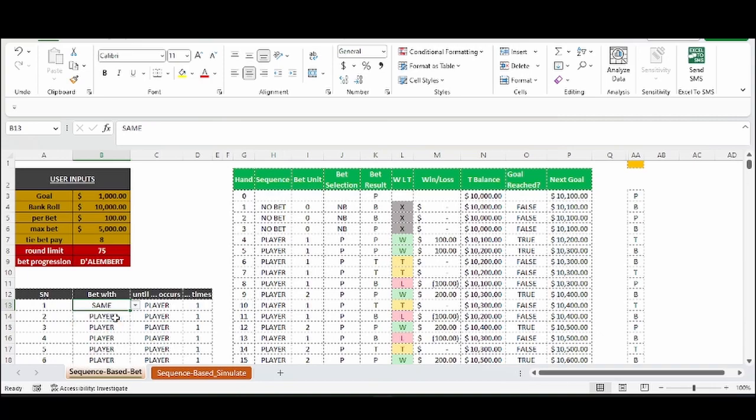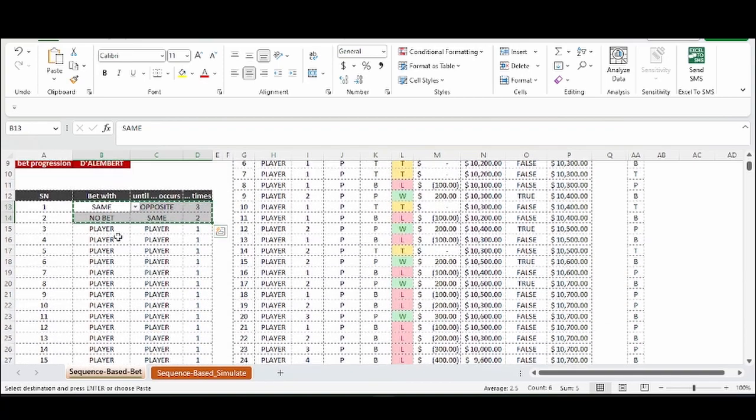We're going to bet with the trend until it gets choppy — until there are three chops in a row, three opposites. Once that happens, we're going to sit out and not bet until the trend comes back, until we get two of the same in a row. We're going to continue this pattern of betting with the trend and sitting out once it gets choppy.